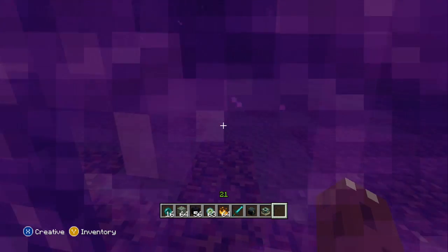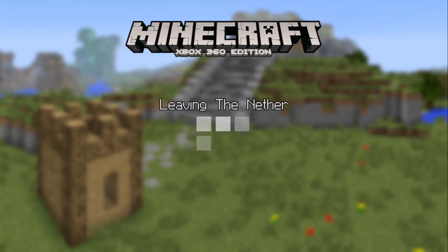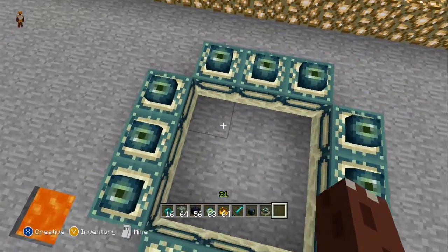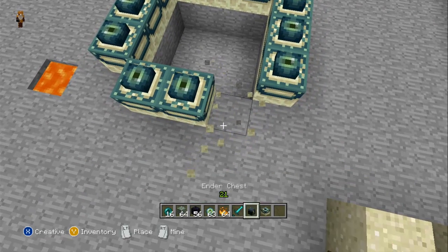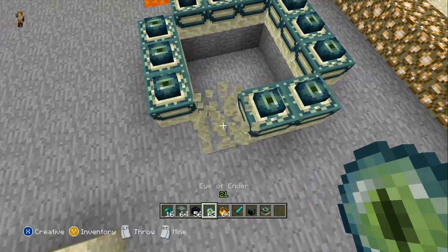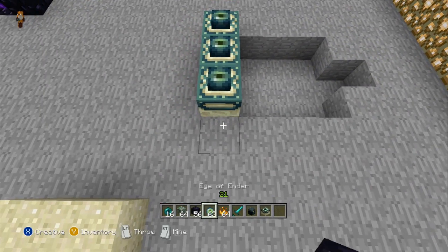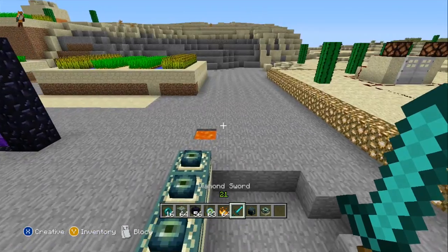Not even in creative mode - you're able to do this. Now the end portal - why can't I activate it? What did I do wrong? I think I placed it down correctly... or is it a 12 by 12? Something is wrong with the portal I placed.